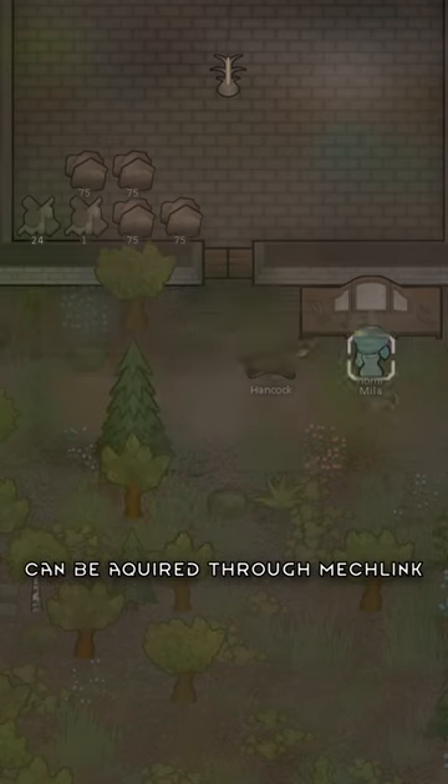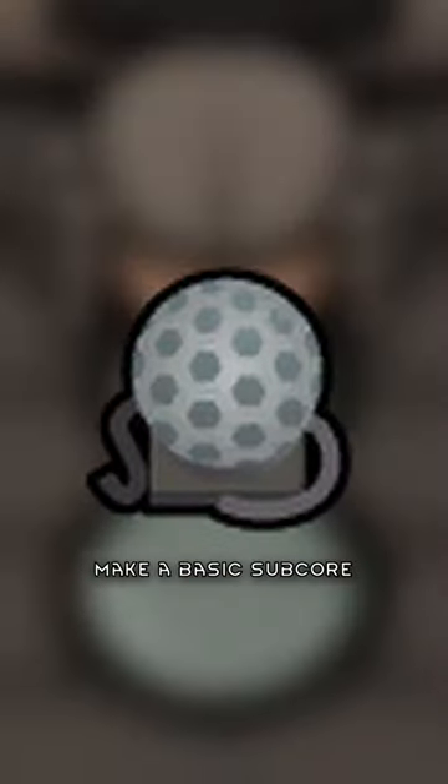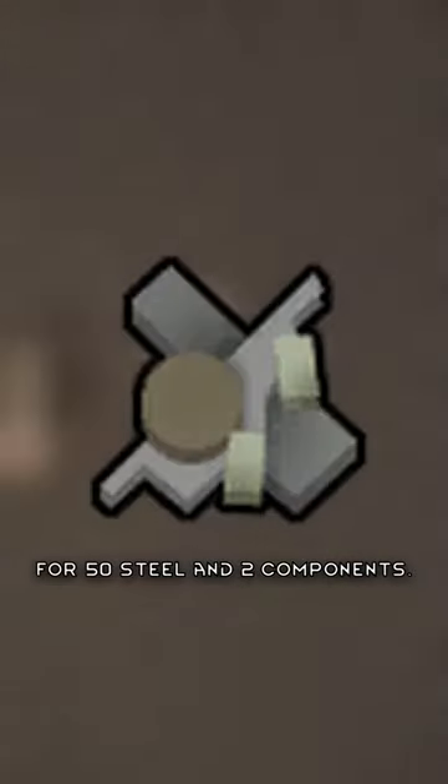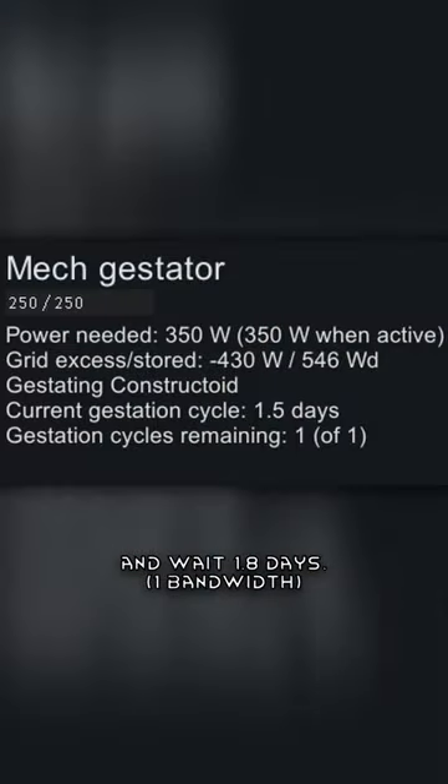Rimworld's Constructoid can be acquired through MechLink and getting it for free, or add a subscore encoder and make a basic subscore for 50 steel and 2 components. Then add a mech tristator, get 50 steel and decor, and wait 1.8 days.